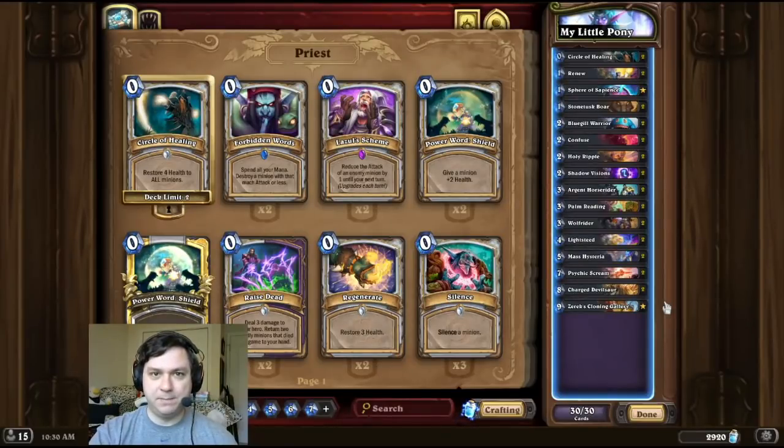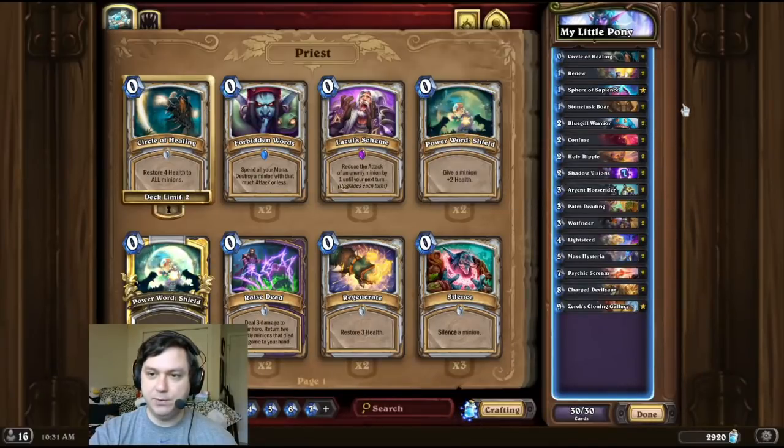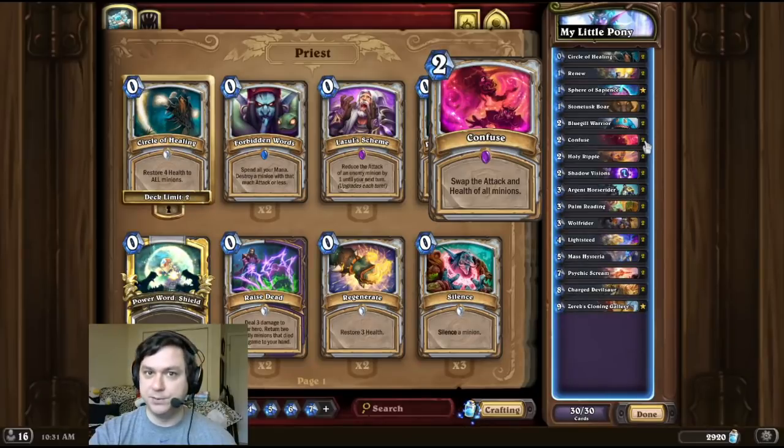Deck intro time. And this time we found our Noble Steed. So for this combo, we're going to use Xerix's Cloning Gallery to pull out a double Light Steed and a variety of charge minions. Then we're going to use cheap heal spells, and we're going to play Confuse for the OTK.